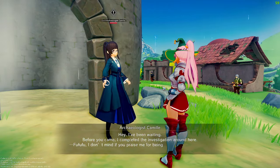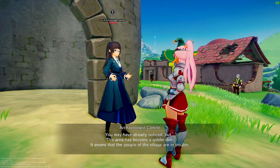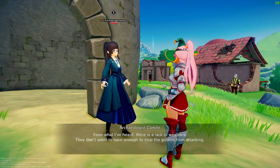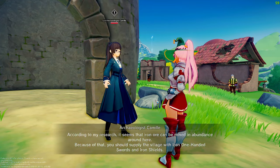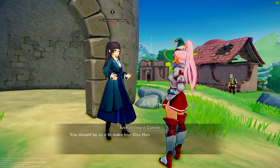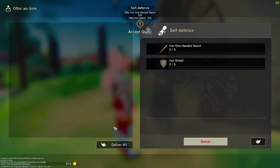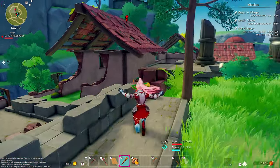Camille says: 'I've been waiting. I completed the investigation around here - I don't mind if you praise me for being truly excellent. There's become a goblin stronghold - our people in the village are in trouble. Building friendly relations is essential. There's a lack of weapons - they don't have enough to stop the goblins. Iron can be mined in abundance around here, so you should supply the village with iron one-handed swords and shields.' I need five of each. Duly noted - I do have some iron.